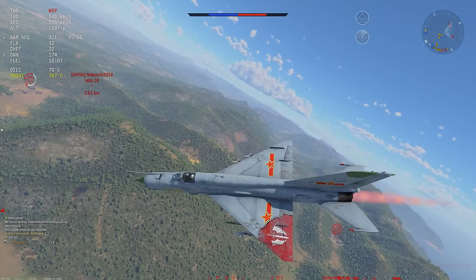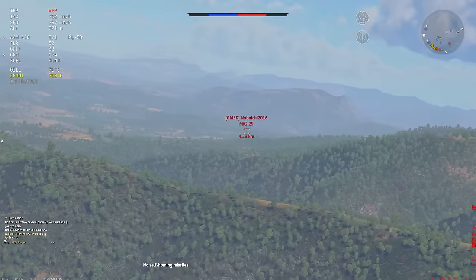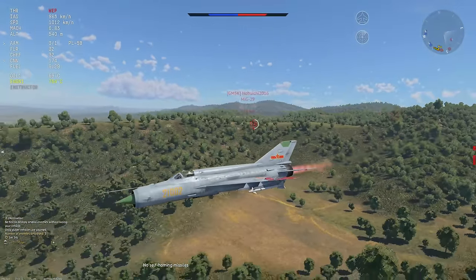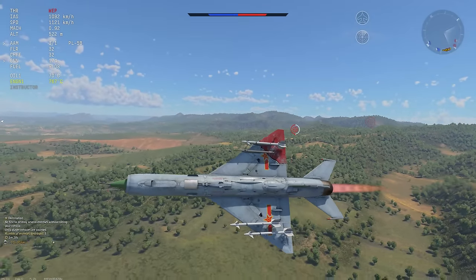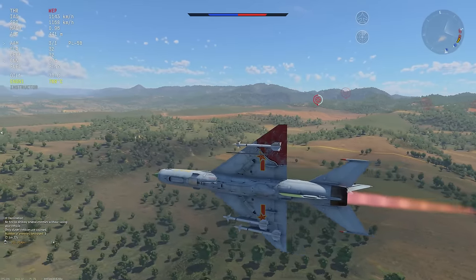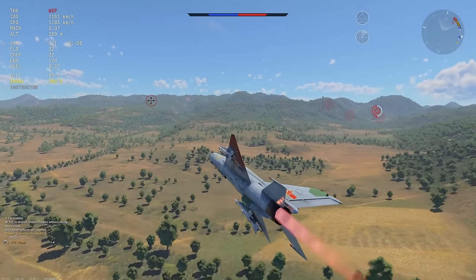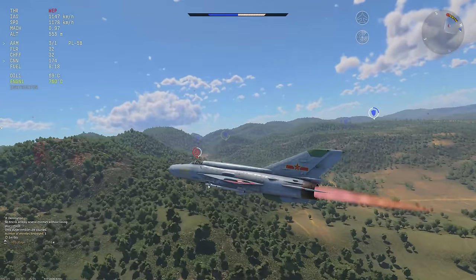This MiG-29 is going to make an absolutely crucial mistake — being scared of a J7D going 500 km/h. He goes quicker in a turn and I will not be able to maintain that speed or accelerate very quickly. Sure, relatively speaking in War Thunder the J7D still accelerates pretty fast, but against the MiG-29 which accelerates like something like a Kfir, you're gonna have a little bit of an issue. I do not understand what this MiG-29 was trying to do — he is absolutely petrified that I might have a Magic or something. Maybe John Cena stole his ice cream and he's just scared. So what does he do? He hides behind the mountains and I'm trying to find him.